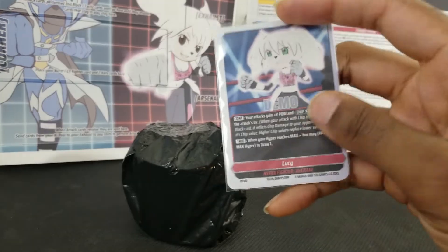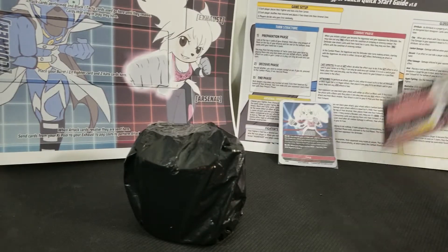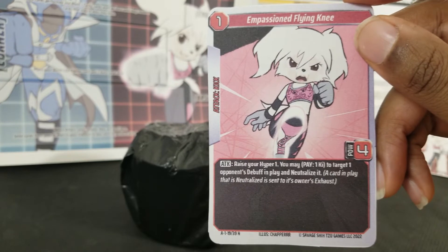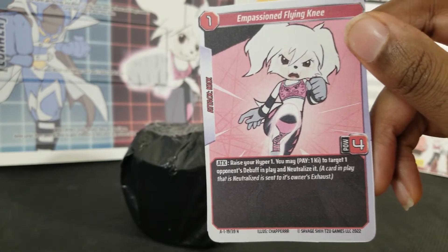The hyper is what you use — if it's a transformative character, you would actually transform into the hyper fighter once you get to max hyper, which is nine. Upon attack, raise your hyper one, and you may pay one key. You get key by resolving attacks.